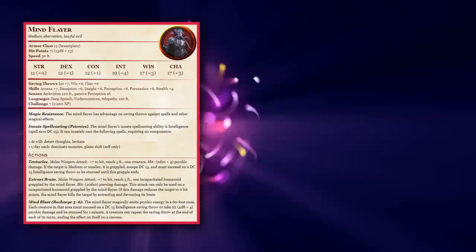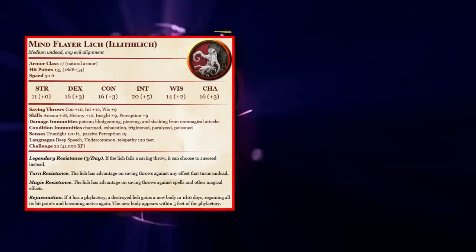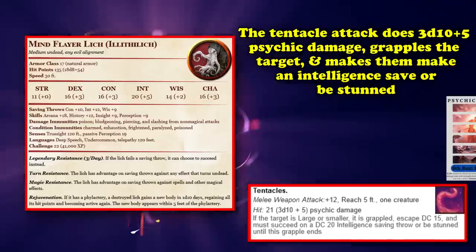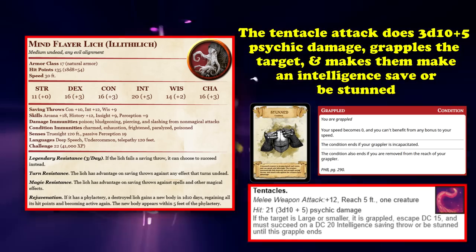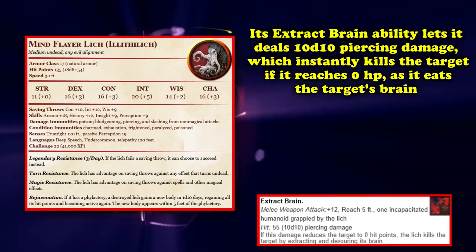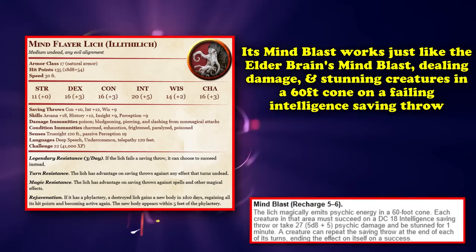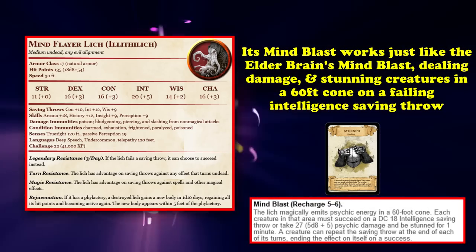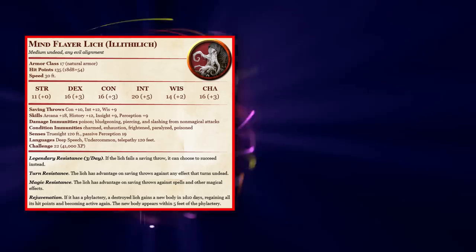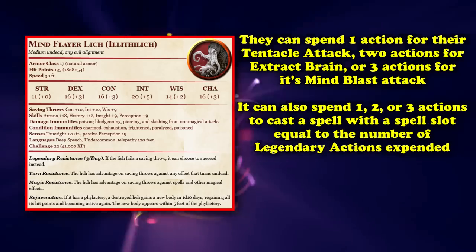The Alhoon Lich adds several Mind Flayer features on top of the Lich's spellcasting, including innate psionic abilities to cast Levitate, Dominate Monster, Plane Shift, and Detect Thoughts. It also gains more powerful versions of the Mind Flayer's Extract Brain, Mind Blast, and tentacle attacks. The tentacle attack deals 3d10+5 psychic damage, grapples the target, and forces an Intelligence save or stuns them until the grapple ends. Extract Brain deals a catastrophic 10d10 piercing damage, instantly killing the target at 0 hit points as the Alhoon consumes their brain. Its Mind Blast stuns creatures in a 60-foot cone on a failed Intelligence save.